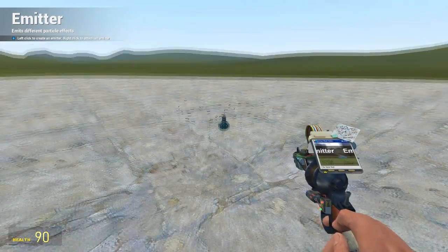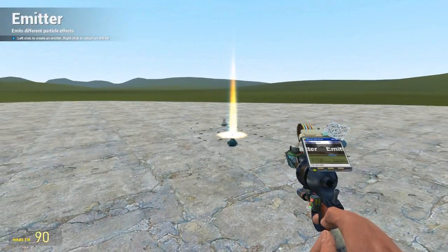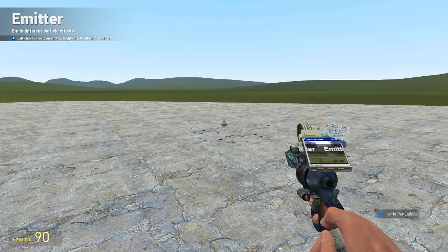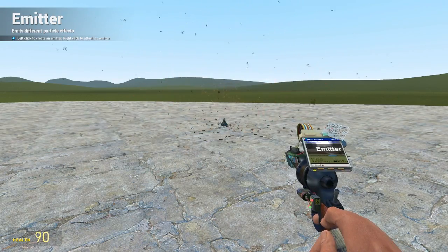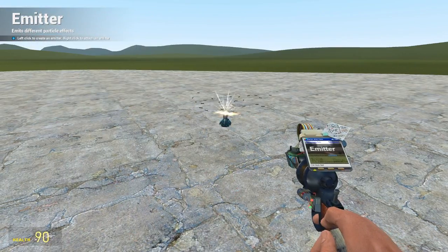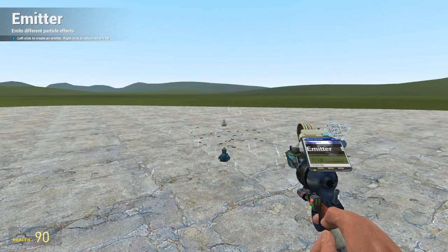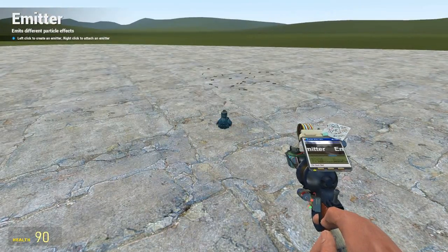This one emits rifle shells, similar to the pistol one. These are the ones we've used in build-offs before to mark checkpoints and things, because they kind of look like a checkpoint marker in my opinion. And there's a normal explosion emitter, which is pretty fun.